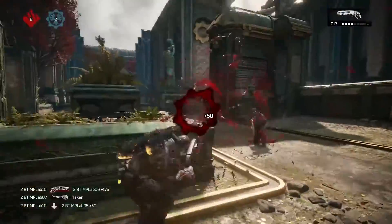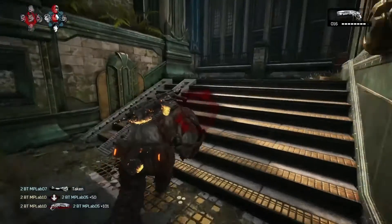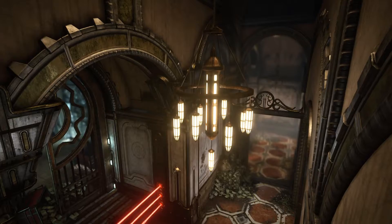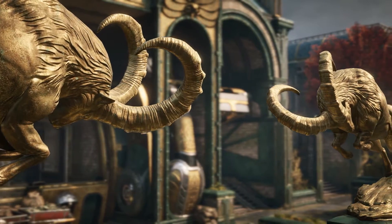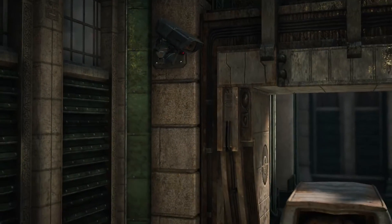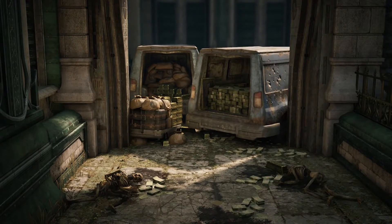What makes Security so special? It has interesting one-on-one fights — it is a very intimate map. Security in Gears 4 is a really lavish gold depository. In addition to the big ostentatious set pieces, there are also little tiny details like security cameras and little embedded stories. It's one of our favorite maps internally, and we think it plays really well in a lot of different modes. We're really excited to bring our first Gears 2 map to fans of Gears of War.